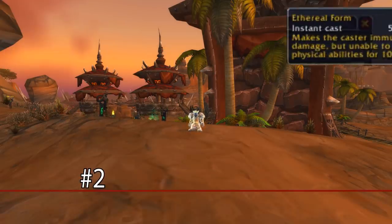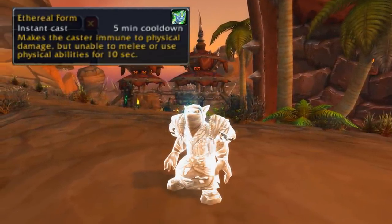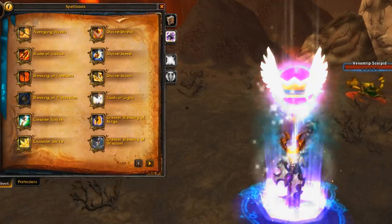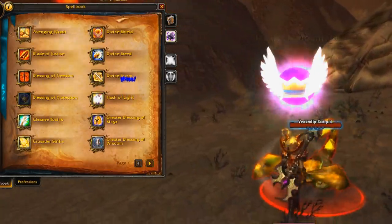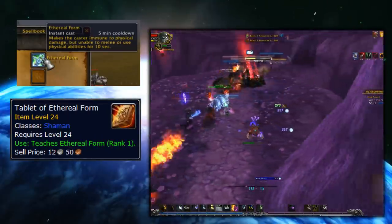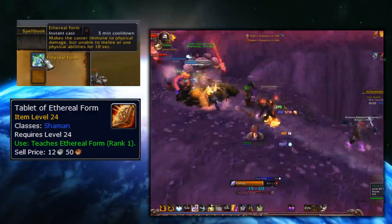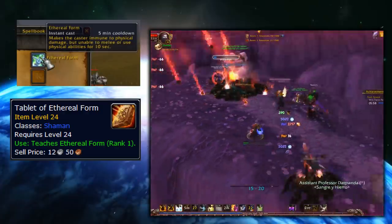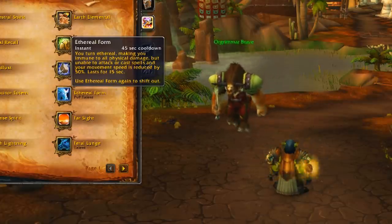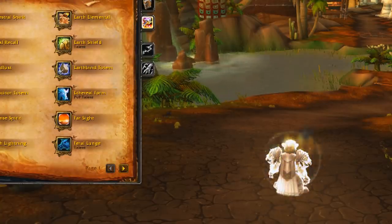At number 2, we have Ethereal Form — a 5-minute cooldown ability that makes the user immune to physical damage but unable to use physical abilities for 10 seconds. Kind of like a Paladin's Blessing of Protection: full immunity to physical damage but unable to attack. It seems Ethereal Form was supposed to be a Shaman ability, as there's a Tablet of Ethereal Form in the game files showing Shamans could learn it at level 24. Interestingly, Ethereal Form was added to the game in Legion as a PvP talent for Shamans, functioning very similarly to how it did in the beta.